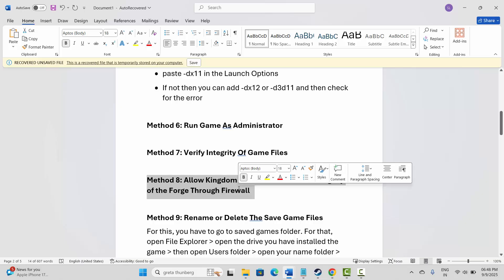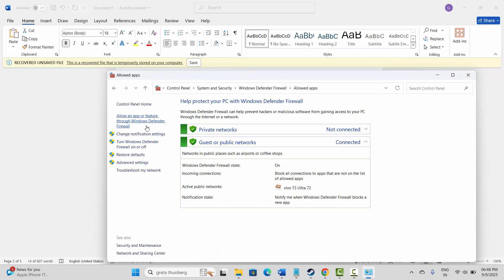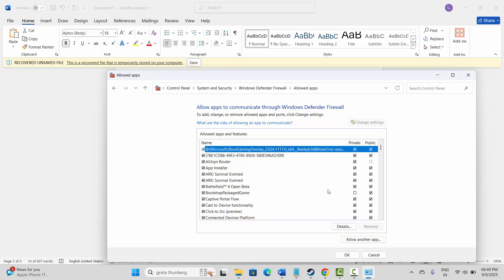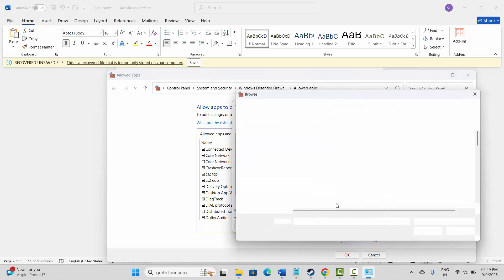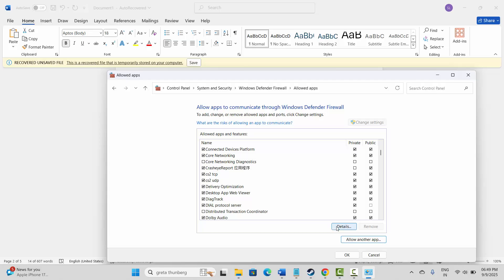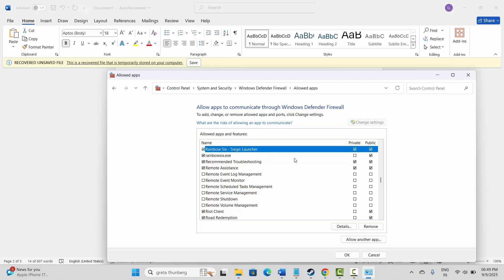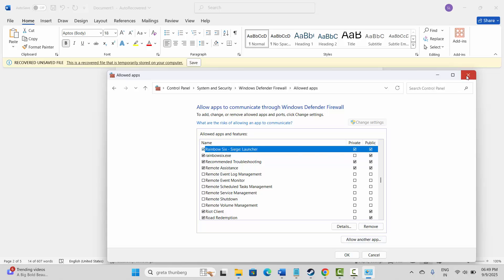The next solution is to allow the game through the firewall. Go to Windows Search, search for Windows Defender Firewall, click Allow an app or feature, then click Change Settings. Check whether the game is listed. If not, click Allow Another App, then Browse and go to the game folder where it has been installed. Select the game and add it to the list. After adding it, make sure both Private and Public boxes are ticked, then click OK. Check if the problem is resolved.